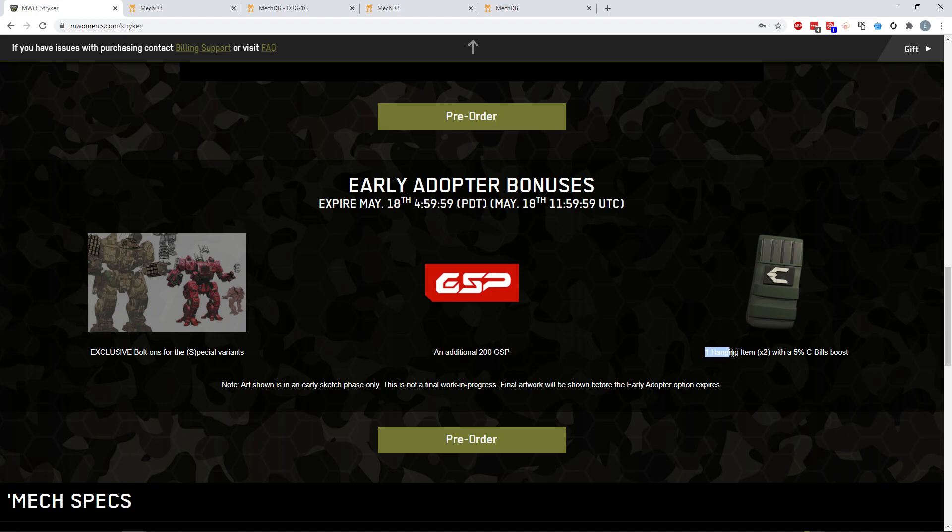We also have hanging items — two of them, with a 5% C-bill boost each — similar to what they had in the Civil War packs, where hanging items and cockpit items gave 5% XP and 5% C-bill boosts that you could swap around. If you put one into your special variant, you're getting a 35% C-bill boost instead of 30%. You could probably combine it with a mounted cockpit item from the Civil War pack and get 40% C-bill boost, which would be wonderful.